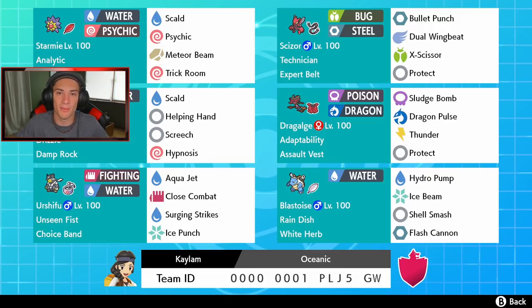In our second spot we got Scizor, and Scizor has been an absolute beast ever since the Isle of Armor came out. It has Bullet Punch, Dual Wingbeat, X-Scissor, and Protect - his normal moveset with the Expert Belt and Technician ability. It rocks out and it's just so strong. Behind my face cam we got Politoed, who can set the rain with that Damp Rock to make the rain last longer, with Scald, Helping Hand, Screech to lower defense, and Hypnosis.